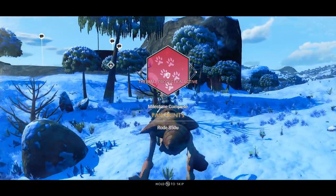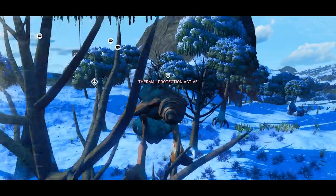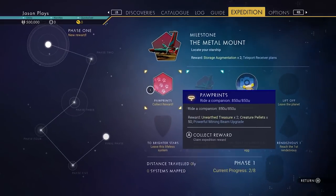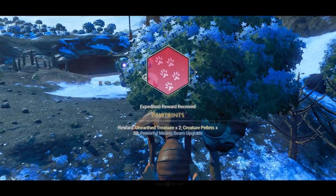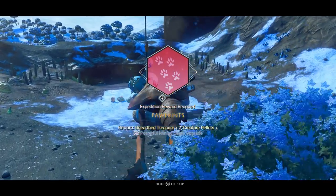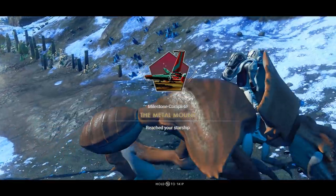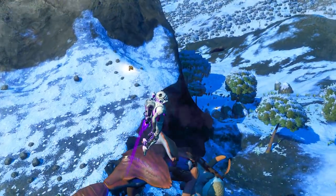Rode for 850 feet. Don't forget — you have to accept the reward once you've earned it. Hit your pause button and accept it. We got unearthed treasure, a whole bunch of creature pellets, and a powerful mining beam upgrade. That's why you want to accept those rewards.